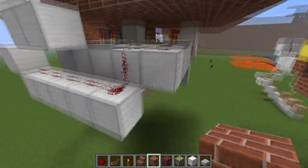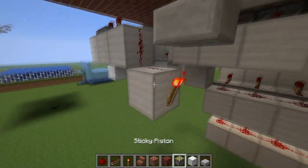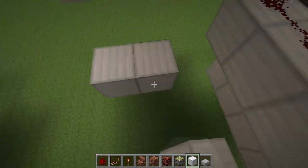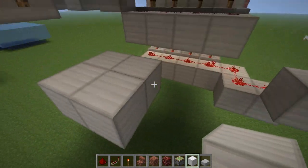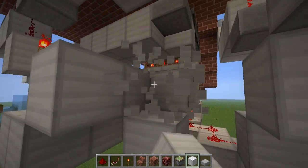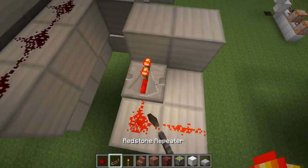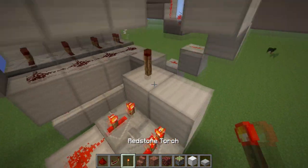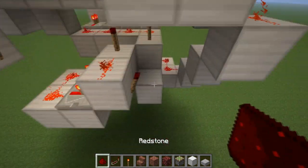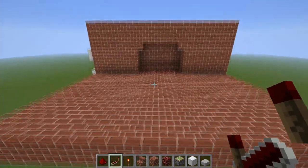That's all connected up. Finally you need to put this here and connect up the bottom — the middle ones actually. So this sort of thing, and then dust here and here, this on 3, this on 1, torch here, here and here, dust here, repeater here — and that should work.